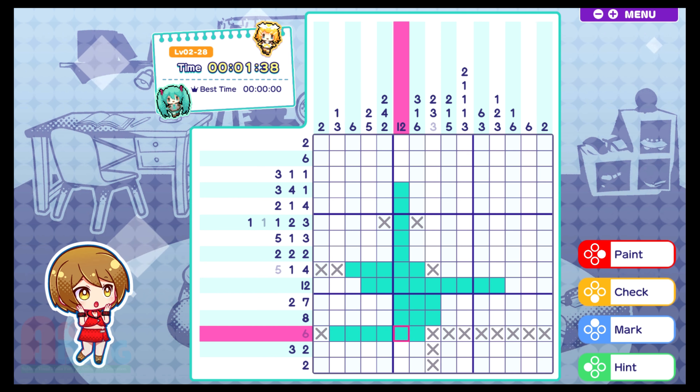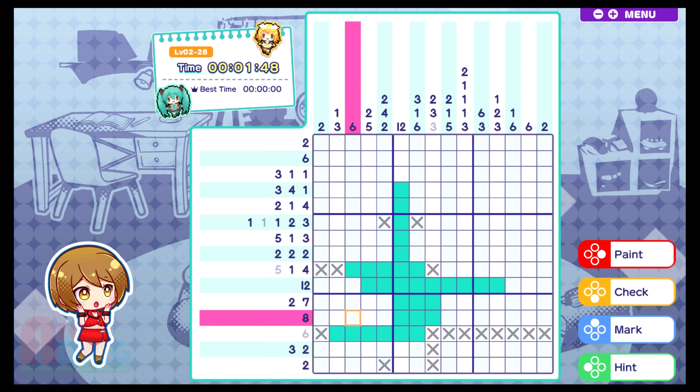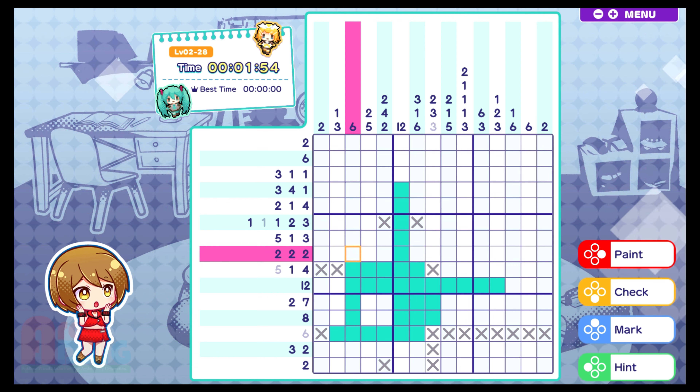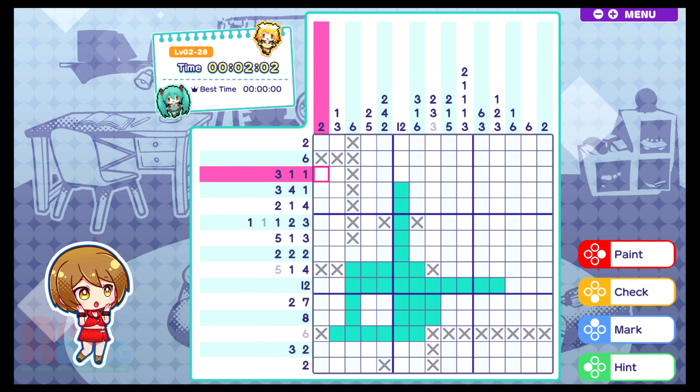That's done. Nice. So this is obviously... this is not something, okay? That's obviously not going to be one of those. This is obviously the six — one of these is a six. None of these are that, then. Okay, cool. We can take that one out. That's not a three. That's not a three.